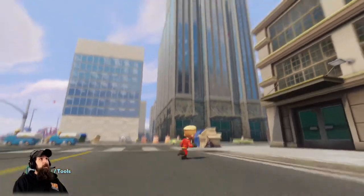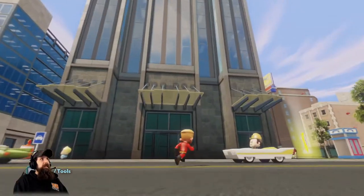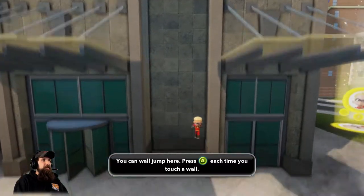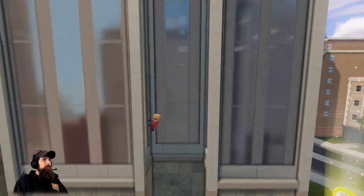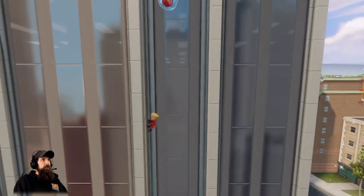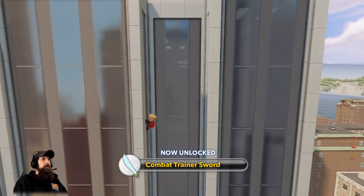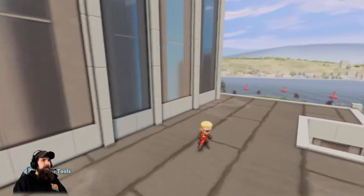Going on from there, we have two Combat Trainer orbs to get. The first one is up here and we're going to do wall jumps to get up there. Combat Trainer sword. Now from here we're just going to jump up and get a good running start.